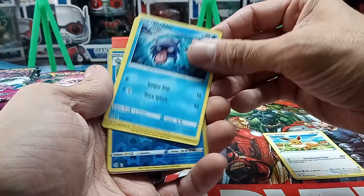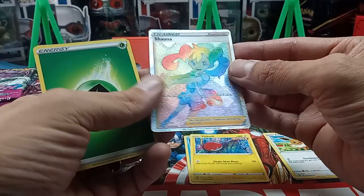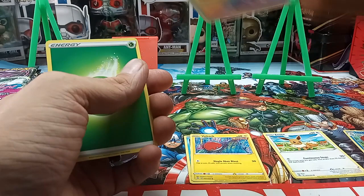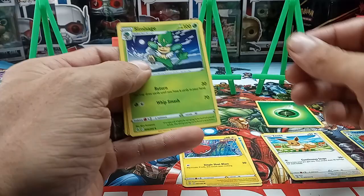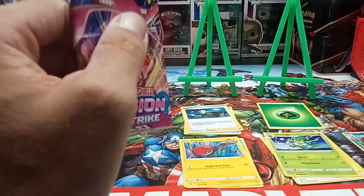Some of these have stamps in the corners — there's the Rapid Strike of Shellder. We got a Single Strike of Inteleon, a reverse holo of Dreadnail. Check that out — what is that? That's a rainbow, or something. Pretty cool though, we'll sleeve that one up. It's going for about five bucks right now on eBay, so that's not a bad pull. We got an energy, some base cards, a Sydney trainer, and a Battle VIP Pass trainer card.